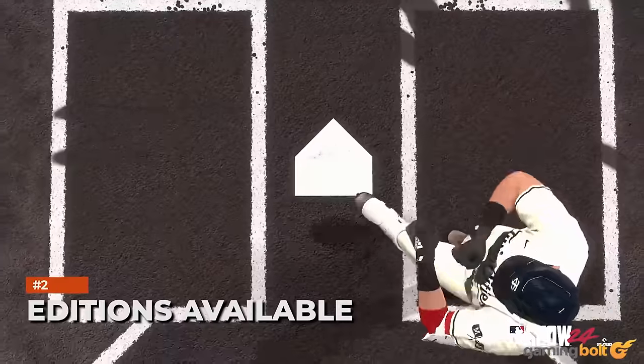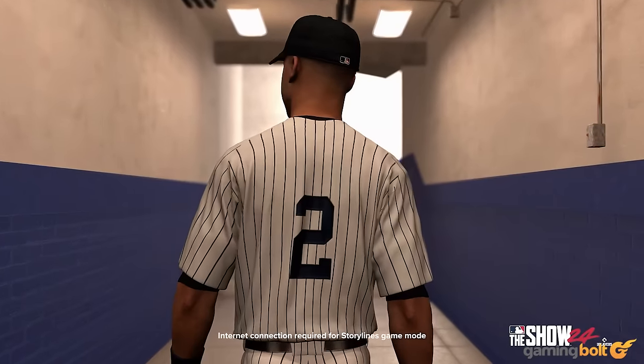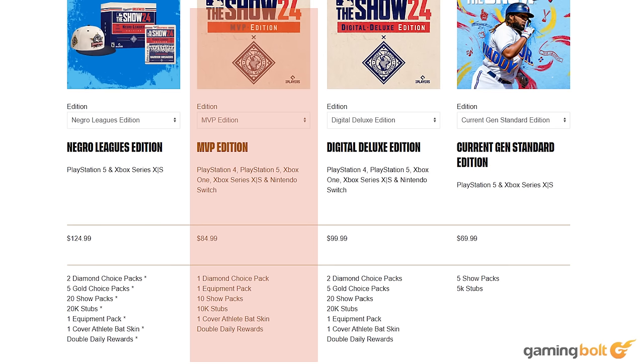Editions Available: This year there are three special editions of MLB The Show that fans can pre-order, as well as the basic version of the game. The first tier is the MVP Edition, which includes numerous bonus items such as one Legend Diamond Choice Pack, 10 The Show Packs, and so on.